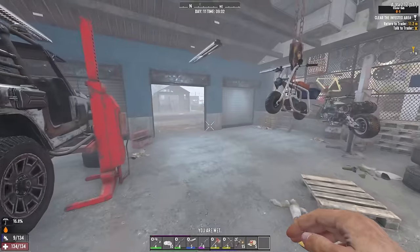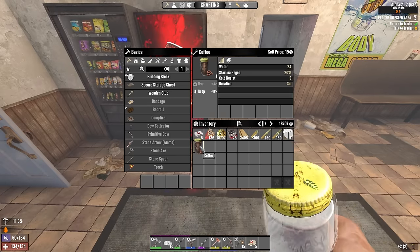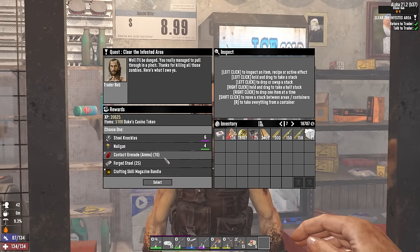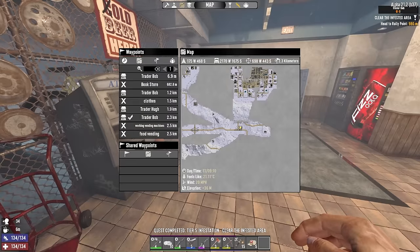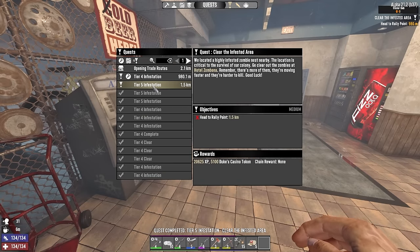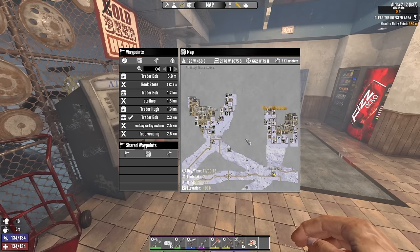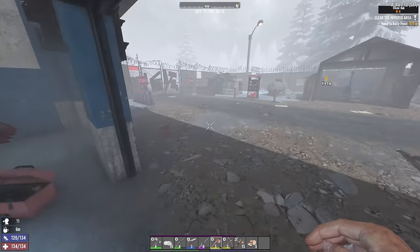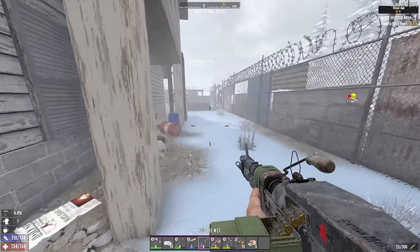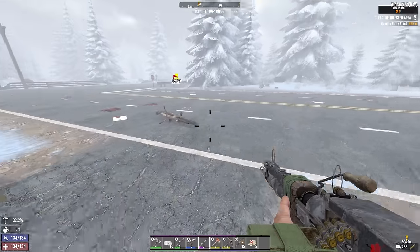Here we are at the other Bob. I need to buy a drink from him apparently. Let's just get some coffee — it's good for the cold. I'll take those contact grenades. Do you have a tier 4 infestation? You do! I'll take that. That means I've got one more tier 5, then this tier 4, then one more tier 4, and then I would get the tier whatever-it-is complete. It might be worth going tier 4, tier 5, seeing that trader and then coming back around. Let's head out there and see if I can get this done today.